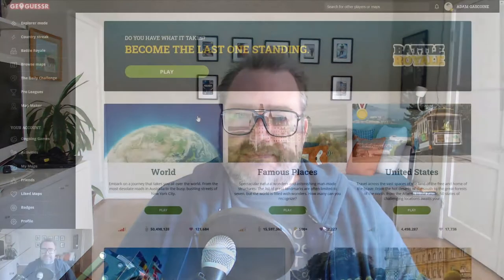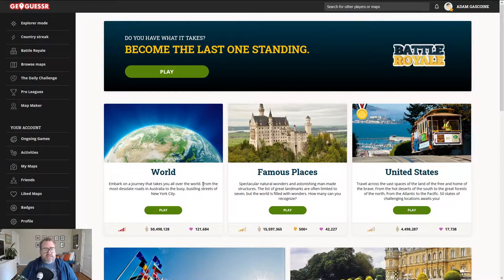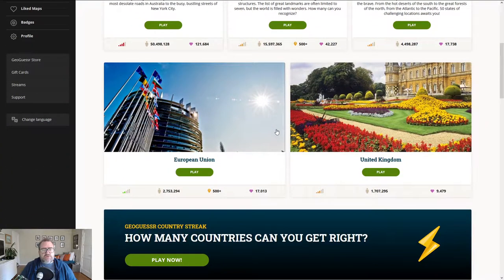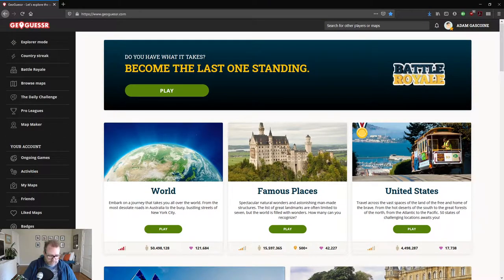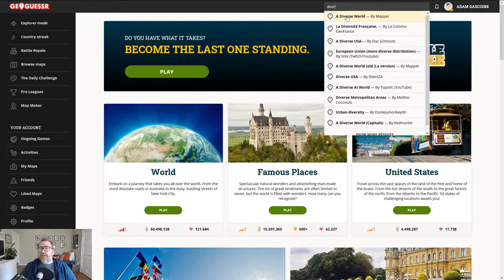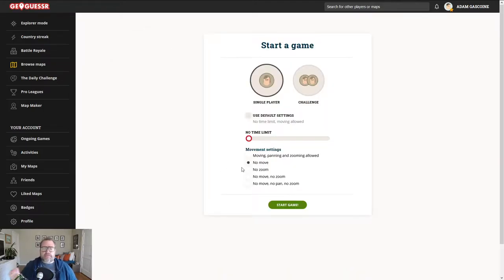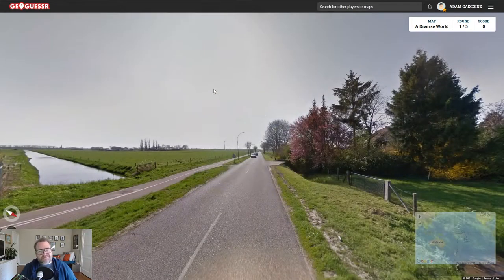Hello everyone. I've got the soccer on in the background - Man City versus Villa, United game coming up. Let's play a little bit of GeoGuessr. Let's do another diverse world. Look at that score - very pleased with that. Same rules: no move, no time limit, but I can zoom in and pan around.